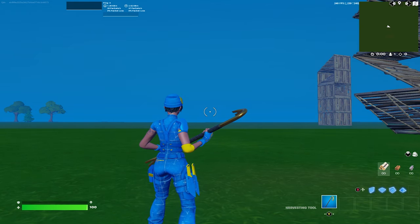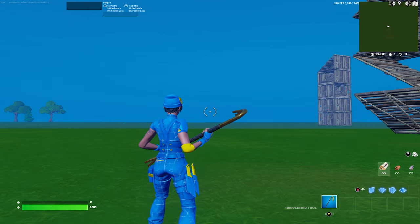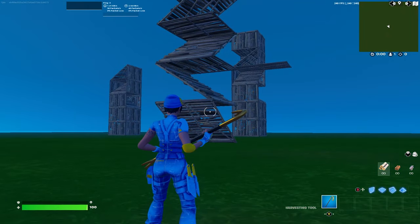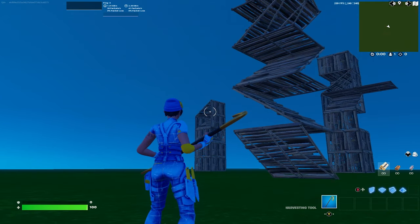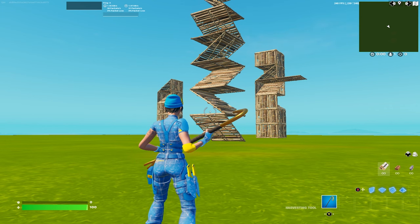That was an infinite 90. People do infinite 90s because if you try to regular 90 all the way to the sky consistently, the game won't let you — there's something in Fortnite called jump fatigue. With regular 90s you have to keep jumping, and if you keep jumping the game just won't let you jump anymore. So there's something called infinite 90s, which is how you 90 all the way to the sky because you don't actually have to jump.